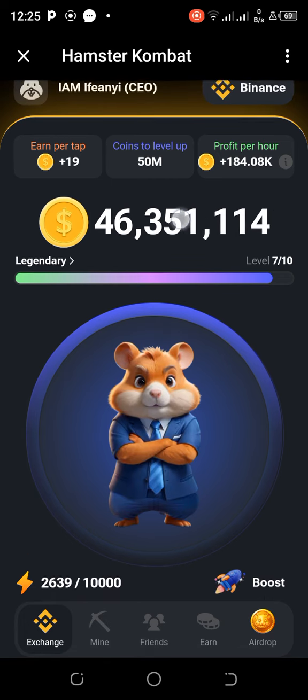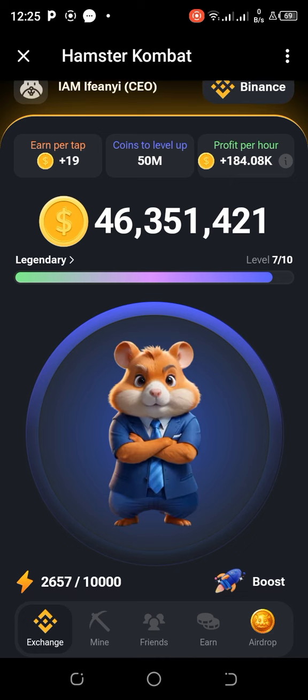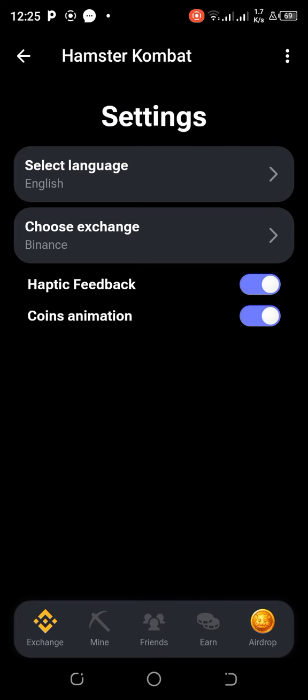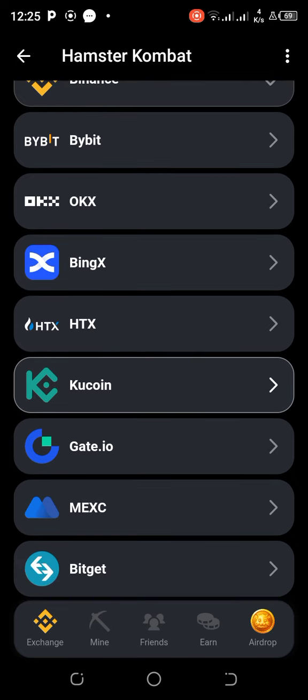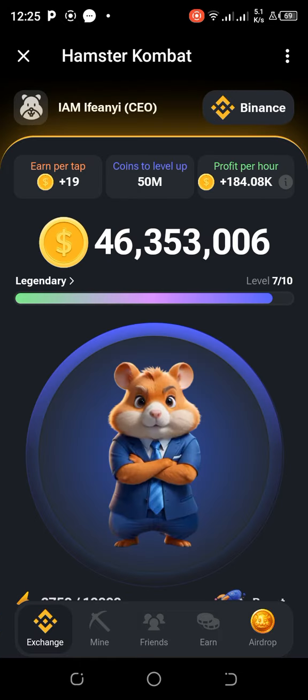The next thing you need to do is add your exchange. You can see my exchange here is Binance. You just click and add an exchange — you can choose from Binance, Bybit, OKX, BDX, KuCoin, Gate.io, and more. All of these are centralized exchanges, so just choose any one of them.